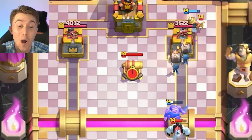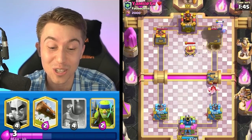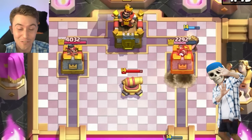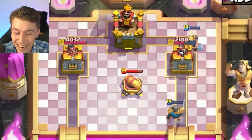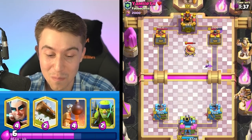We're gonna go for Wall Breakers - he misses the cannon! The Wall Breakers go towards the cannon, and then just cannon-ball directly on the tower. That is incredible! I think we just broke the heart in this guy's name.